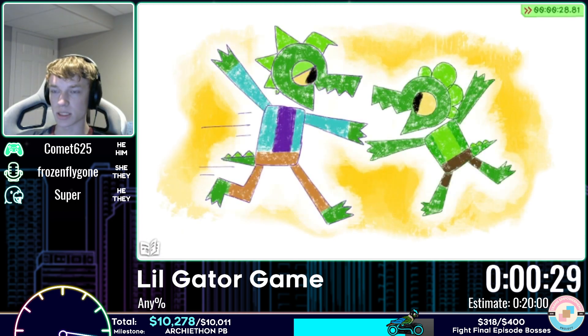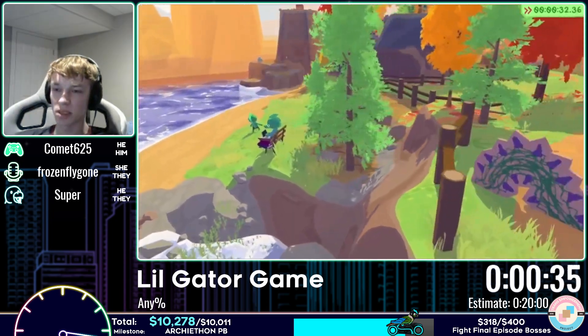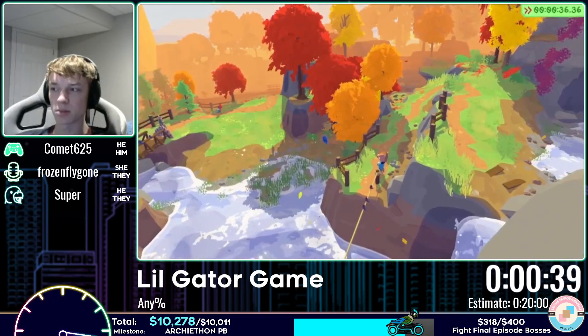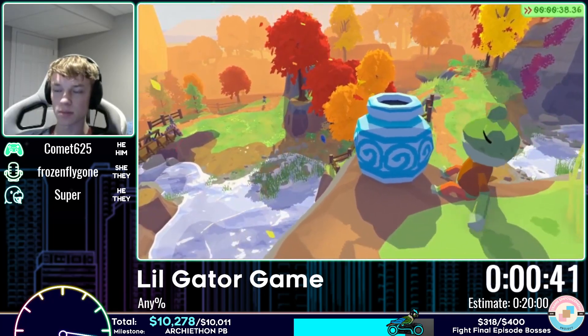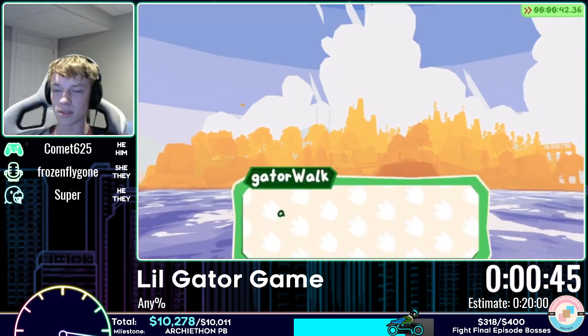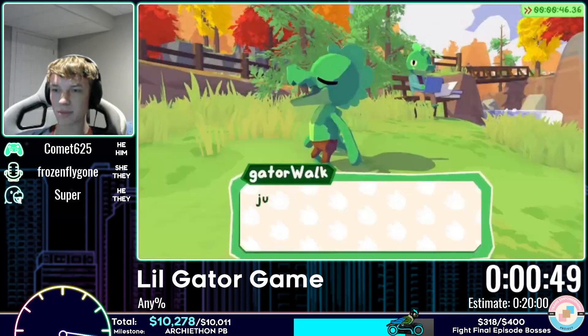Big Sis is busy with schoolwork, so we can't play with her, so we make up our own game to try to impress Big Sis so much that she'll stop doing her schoolwork and being a responsible human gator and come play with us. Common little human gator, you know? That's how it goes.